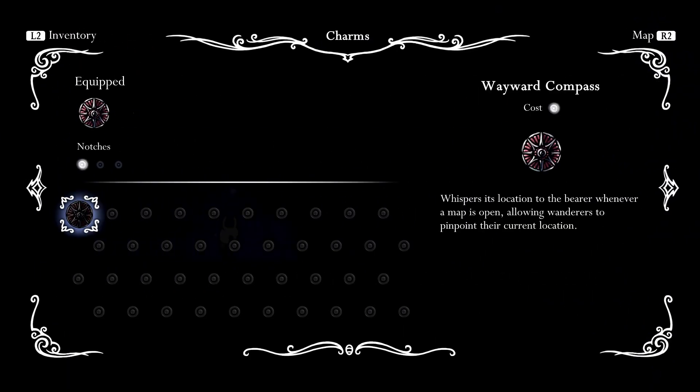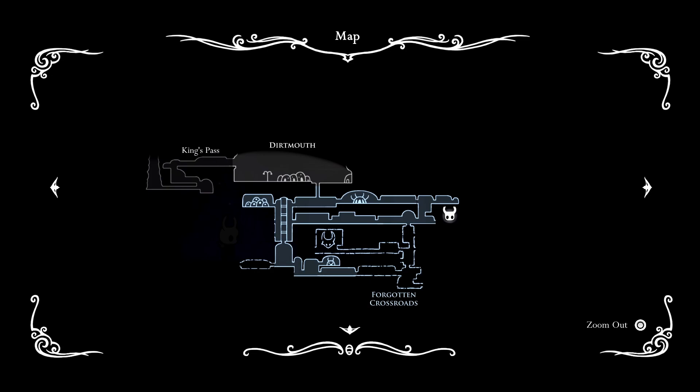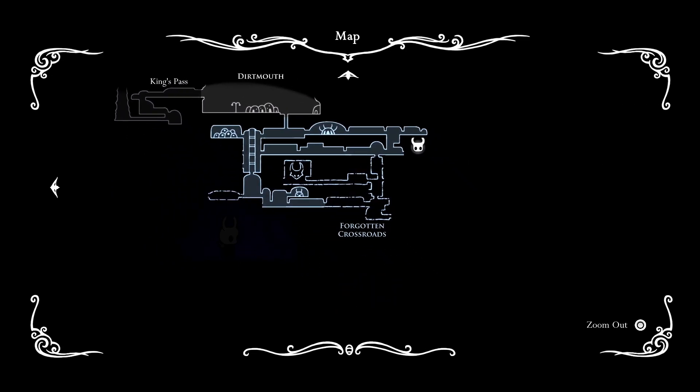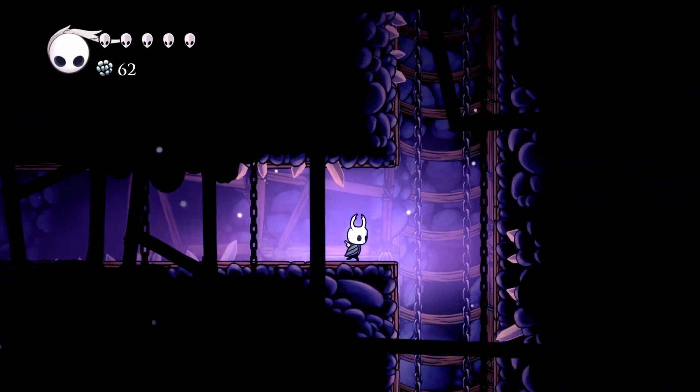L2 is inventory — that's right. I like this map screen; we can zoom right in and see how it connects to other places. That's pretty nice. Is it all going to be one giant map when it's finished? I hope so, that would be pretty rad. I don't know what that statue did — I'm going to assume it just gave us soul.